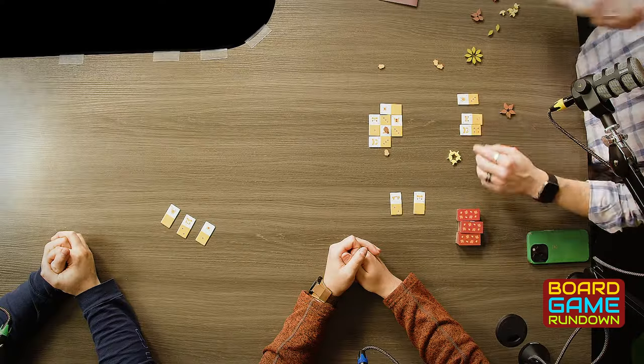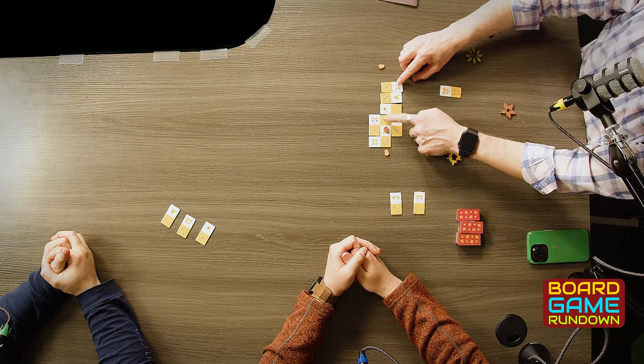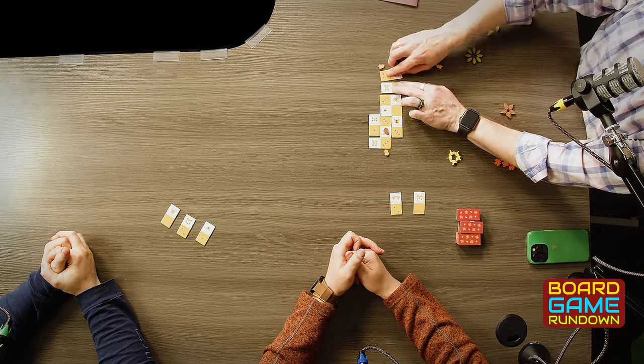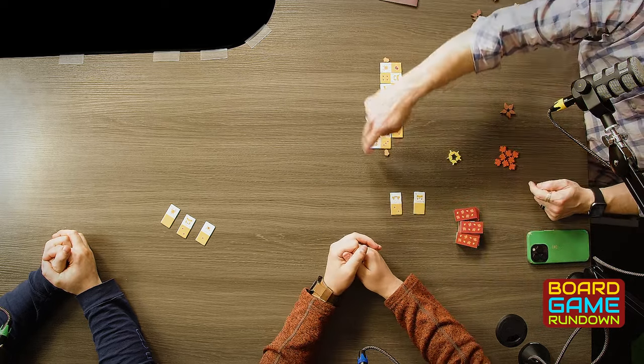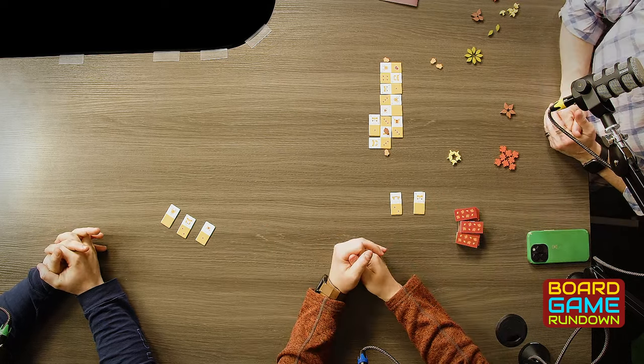The borders will be — it can go eight by eight. So once you have gone eight out, we've set borders and you cannot score the animals on the borders, because they can't be surrounded.